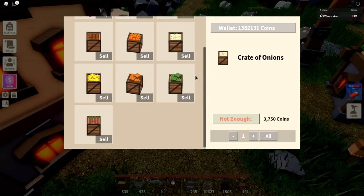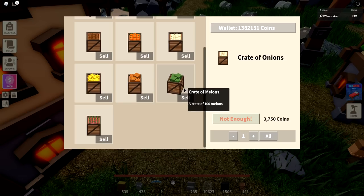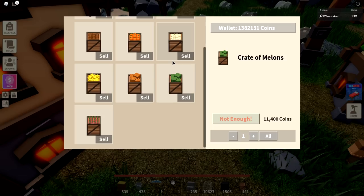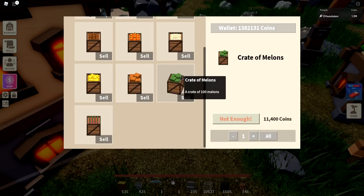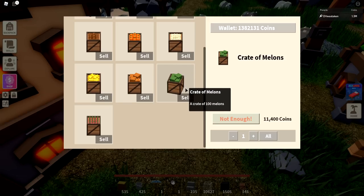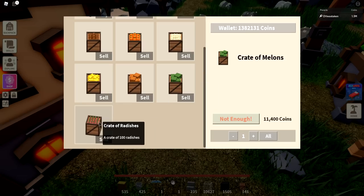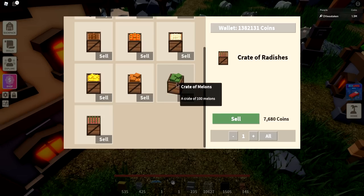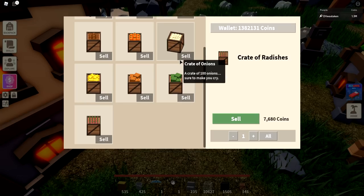Watermelons are incredible — the most valuable crop currently. You make 11,400 per crate. But you're looking at about 60 million coins to invest, and you're making about 3 million coins per day, meaning it takes about 20 days — 162 hours — to break even. Of course you can optimize and make more, but for the average person this is not the best way to go. Watermelon seeds are going anywhere from 120,000 to 150,000 coins — people are charging an arm and a leg.